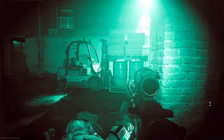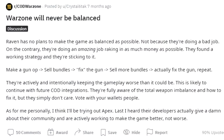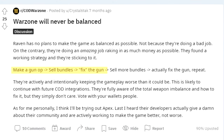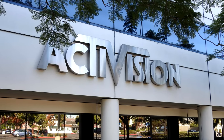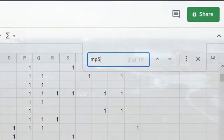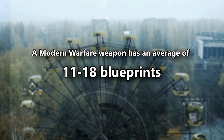Now with the information I collected, I wanted to see if it was true that more bundles are made for the better weapons in the game, because people say that the best guns are designed the way they are in order to sell more bundles and make more money, which does make sense from a business perspective. So I took account of how many times each weapon is included in a bundle, and on average, a weapon appears in anywhere from 11 to 18 bundles.